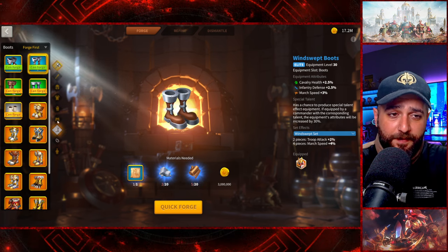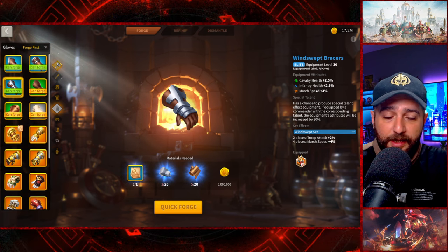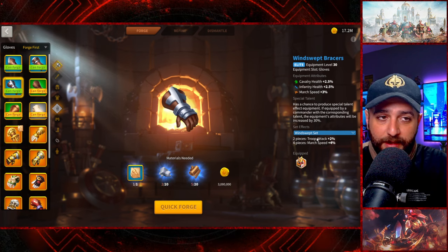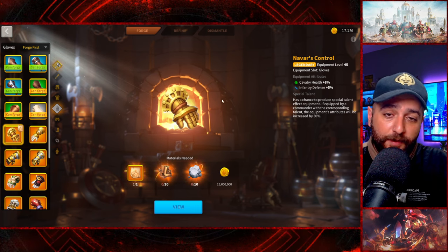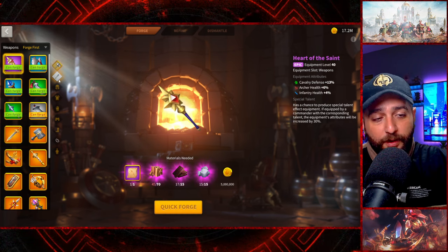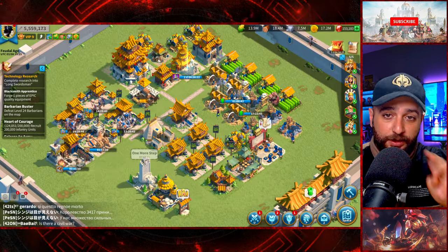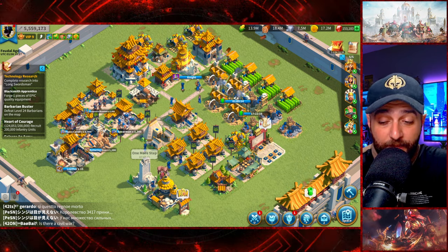Also, if we craft Navar's Control we have to get rid of the Windswept Bracers, meaning we won't have two pieces of the Windswept set, which is minus 2% attack. It's not the end of the world but it's not convenient either. So my plan to spend gold is option two: crafting blues and epics, then doing the research.